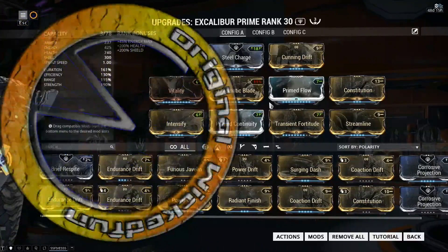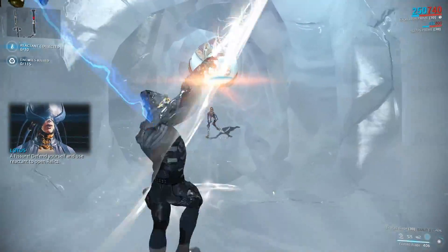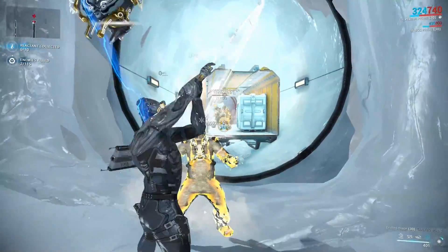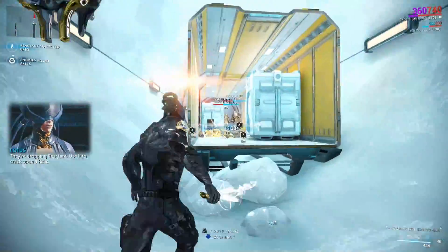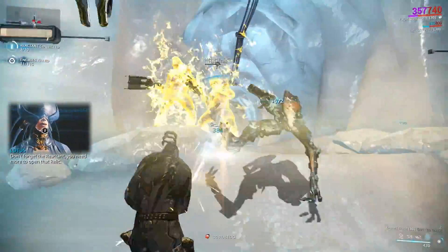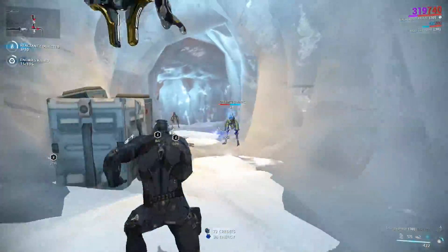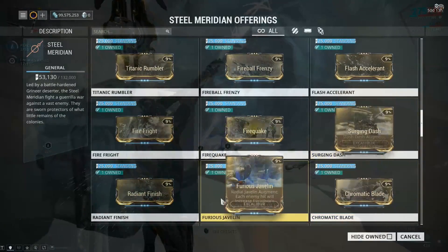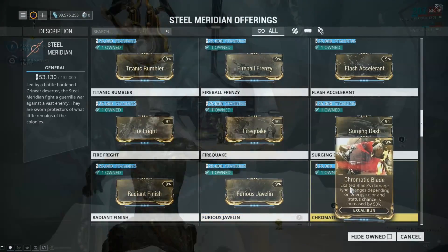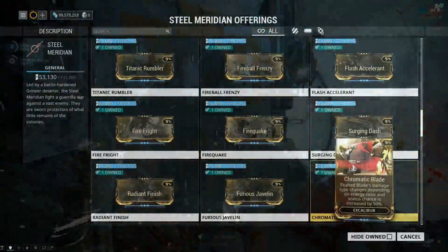The Chromatic Blade Weapon Augment for Excalibur's Exalted Blade, when the mod is maxed, will add 50% status chance to Exalted Blade. It will also turn it into what looks like a purely elemental weapon, depending on the energy colour that you give Excalibur. This augment is available from either Steel Meridian or Orbiters of Hexus, and you have to reach the top rank — it will cost 25,000 standing for each.